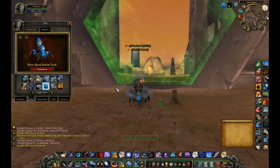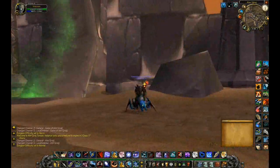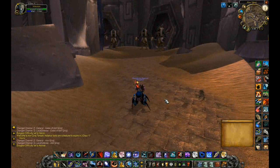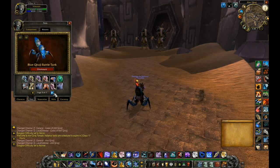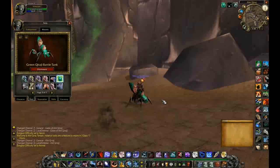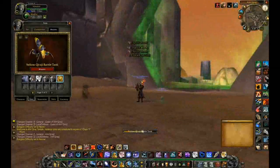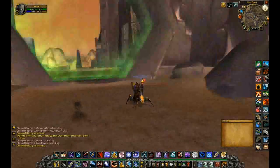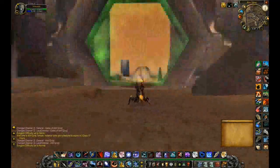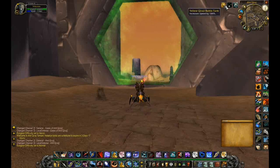Here is the blue battle tank. Unfortunately you can only use these mounts in Ahn'Qiraj — too bad because this is a great looking mount. There is the blue, the green, the yellow, as well as the red. The green, blue, and yellow each have a 10% chance of dropping from each of the mobs, but the red has about a 1% chance to drop, making it much rarer. I still don't have the red one yet, so that's why I'm continuing to farm Ahn'Qiraj. These mounts do count towards your achievement for the 50 mount or the 100 mount, so happy collecting.